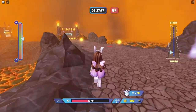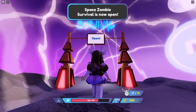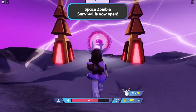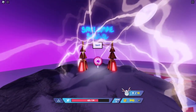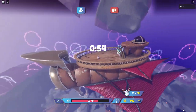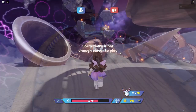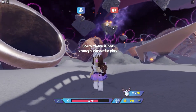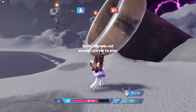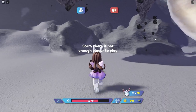Now let's go get our last egg. Egg number ten is in the space zombie survival mini game. You see the timer on top of my head — you have to wait for the round to start. This one you need to play in a server with other people in order to have access to the map where the egg is. It's best to play it with a friend.